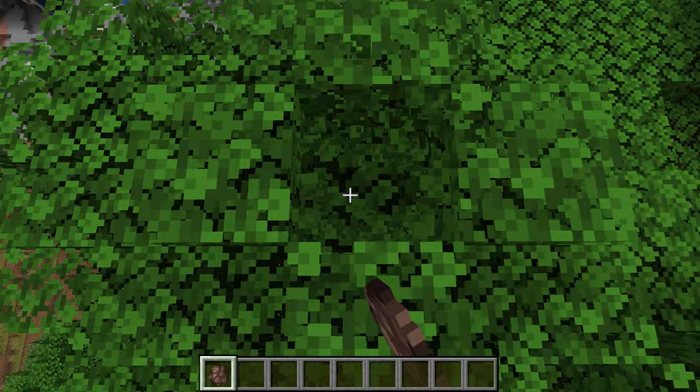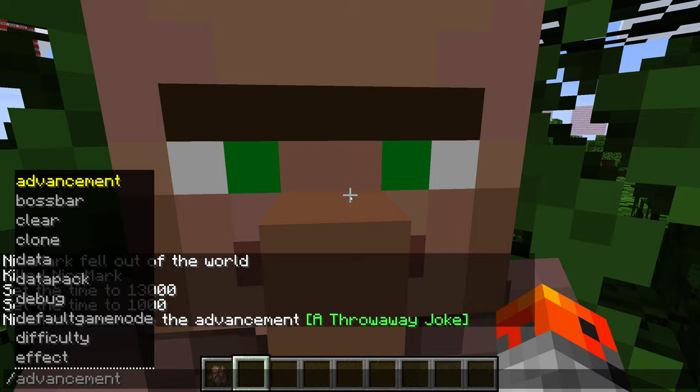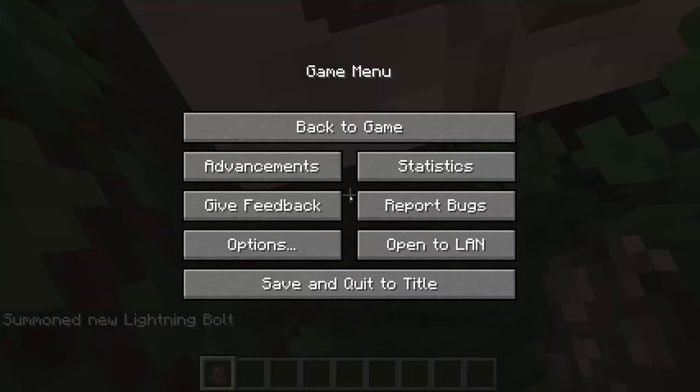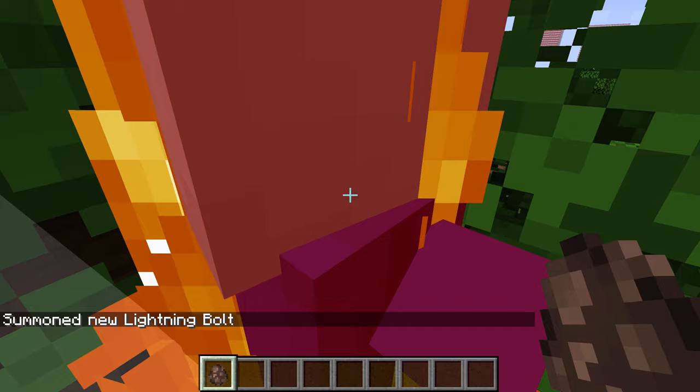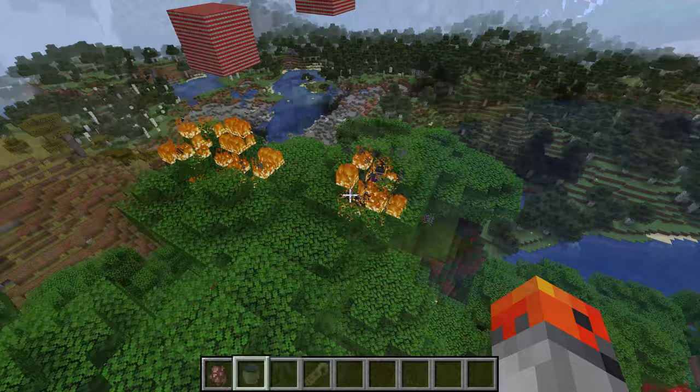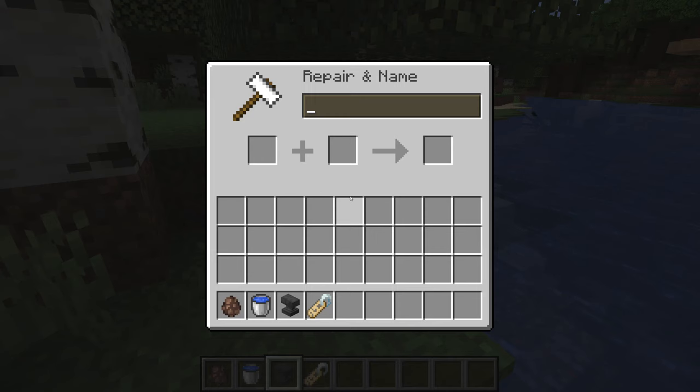It's a very rare occurrence, but since we have commands it's easy to make it happen. When a villager is struck by a lightning bolt, it turns into a witch. In my case it turned into nothing because I was on peaceful mode, so let's try that again on easy mode — and it works. The witch will immediately drink a fire resistance potion because she is on fire.